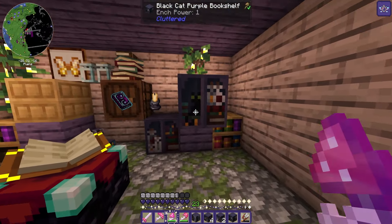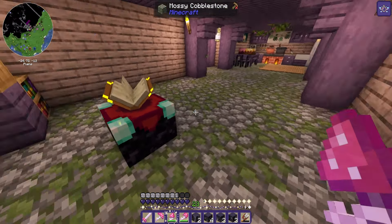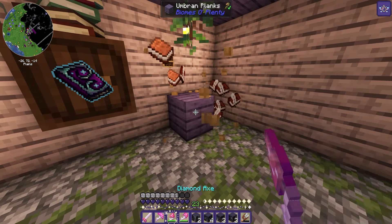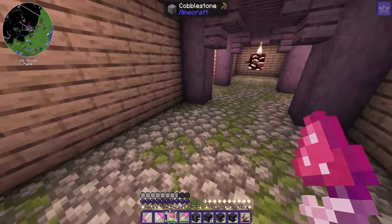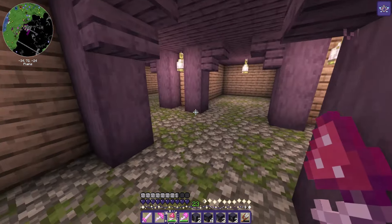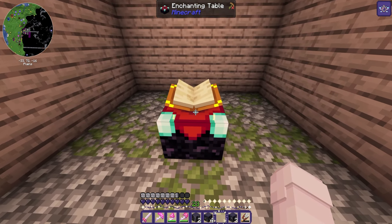Oh, that broke — whoops! I'll have to get some more decorations. We obviously need our enchanting table. I think I'm going to put it over in this room; it'll fit perfectly back here and just be a little bit cozier. In between episodes I also got some more ancient debris — I went down and did a little strip mining — because I want to try to upgrade the backpack to the netherite level.